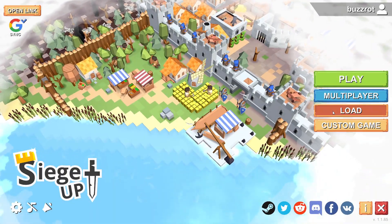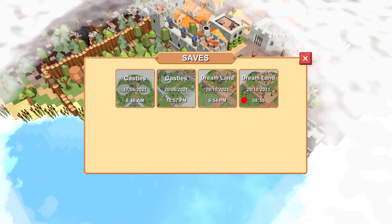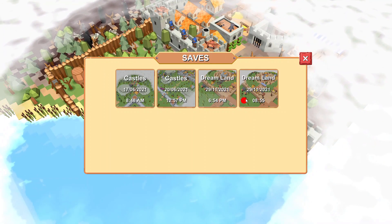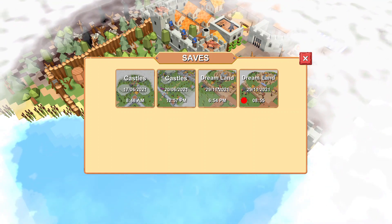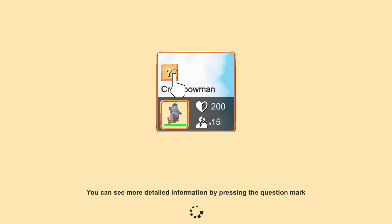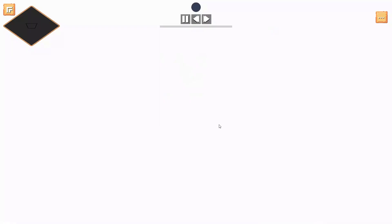I played a game earlier and saved it under the save files. You can see there is a red dot to indicate that it is a replay, while the other ones are just save games. I'm just going to load up a replay and we'll check out the interface.